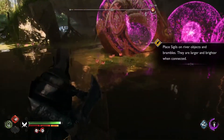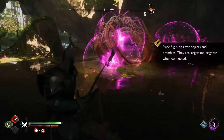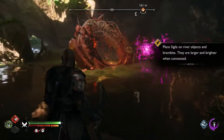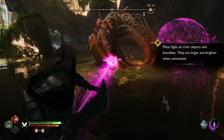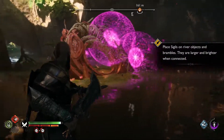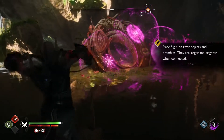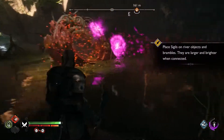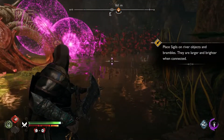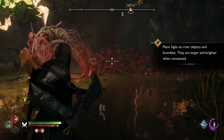Am I supposed to know what I'm doing? Oh okay, I see. Hold on. I think I get it. No — place sigils on river objects and brambles, they are larger and brighter when connected. What the heck does that mean? Like that? This can be powerful, even for the unworthy. My wife Faye taught me that. Well, be glad you have a spouse to remember fondly.